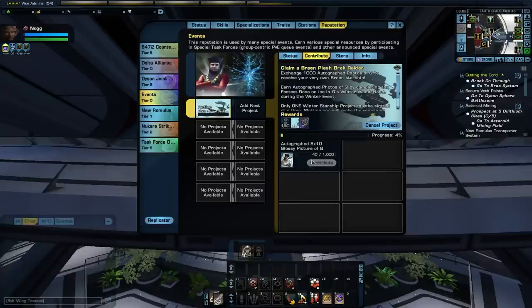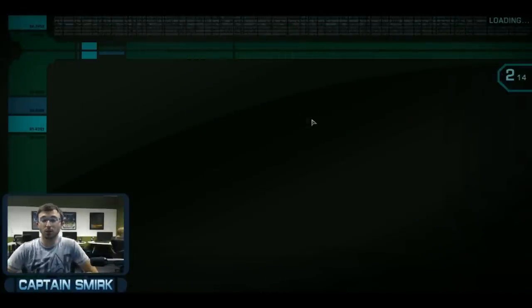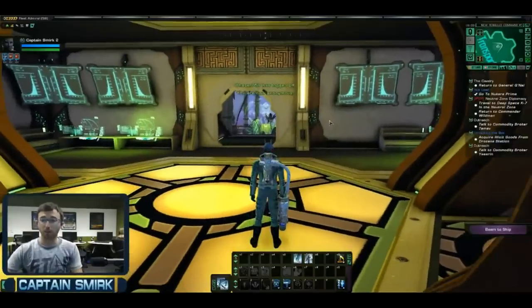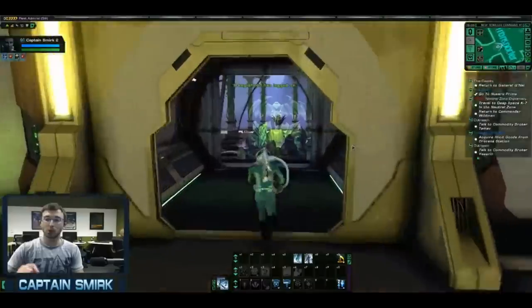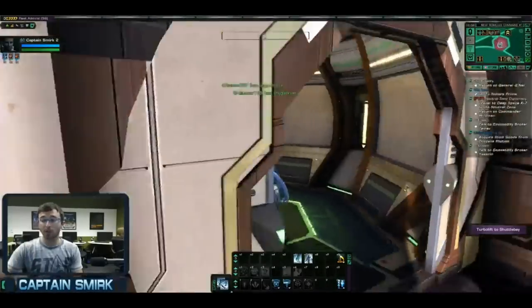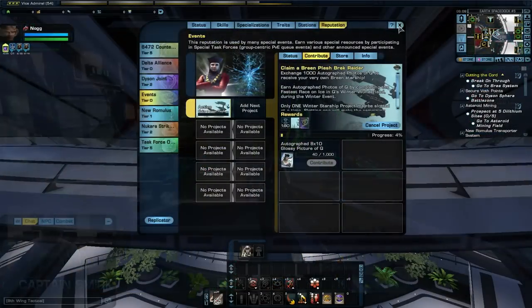This is bull — I'm calling it. Smirk said you could pick all three ships up at discounted rates across all your characters with alt-friendly prices. He said: 'When you complete your run for the Tier 6 carrier on one character for a thousand autographed pictures, you will unlock the discount for all your other alts, just like the last ships from the summer event. The same will happen for the previous year ships — if you purchased the other two ships from the last two winter events, it should automatically unlock the discount for your alts.'